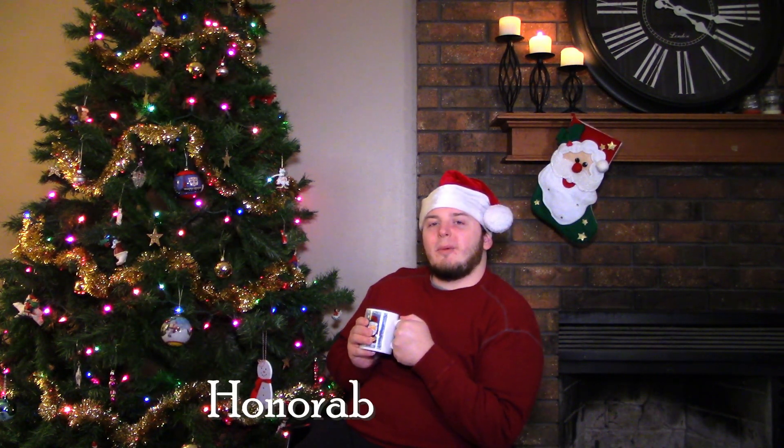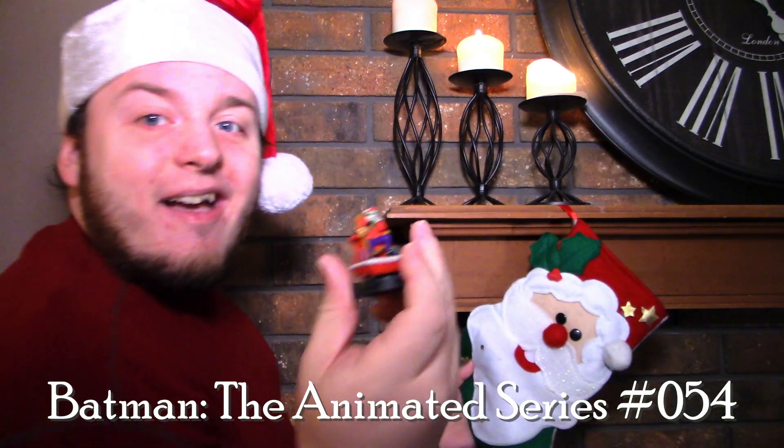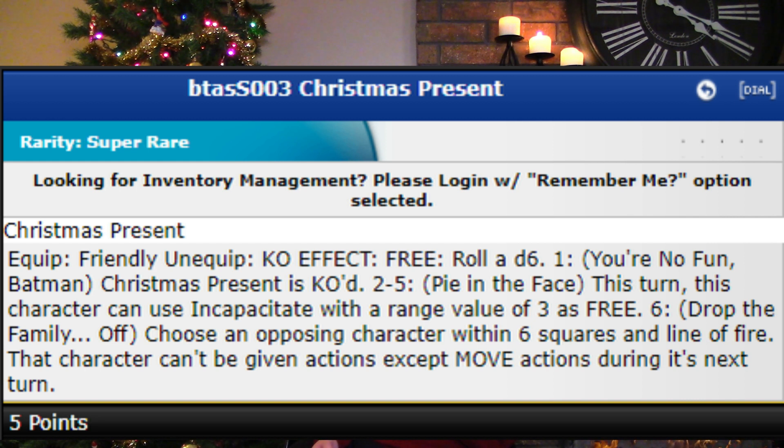Before we get to our number one pick, we have an honorable mention. I decided to go with the Joker dressed as Santa Claus from Batman the Animated Series. He starts out with a trait that says he can start the game with the Christmas present equipped, a special movement power that gives him charge, plasticity, and sidestep, as well as a special damage power that gives him outwit and perplex, and when he uses either, his minimum range value is a 9 — on top of an 11 attack with blades, claws, fangs, 18 defense with willpower, and a 3 damage, as well as a Batman enemy team ability for only 75 points. The Christmas present gives him some neat special effects to use as well, as long as you don't roll a 1. He's a very fun figure and really one of the only other Christmas-themed Heroclix I could think of. So if I forgot any others, please let me know in the comments what other Christmas-themed Heroclix figures are your favorites.